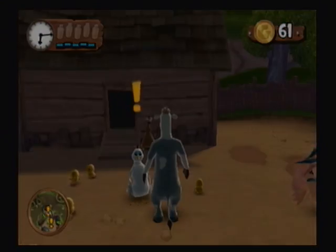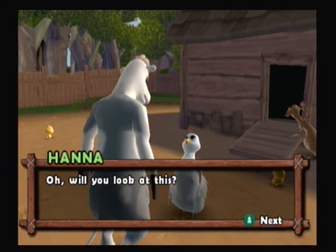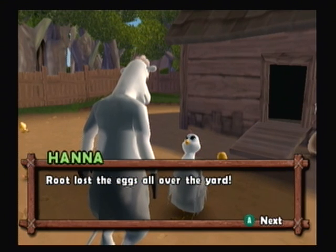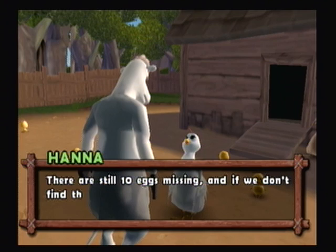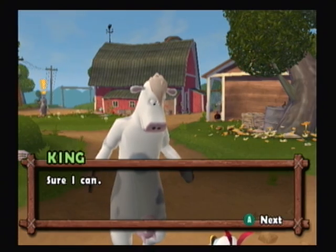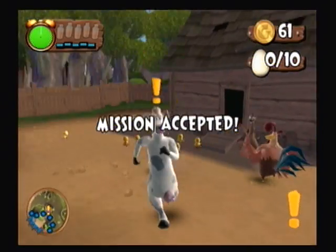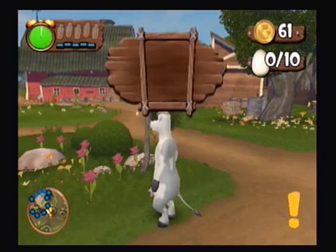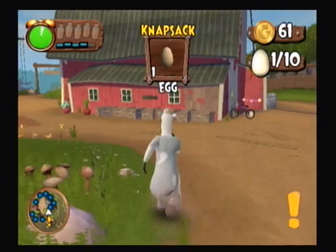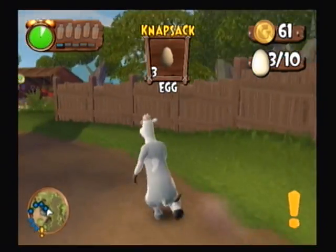Chat with Hannah. "Root lost eggs all over the yard. There are still 10 eggs missing, and if we don't find them, the raccoons will. Can you help me?" Sure I can. So now let's run around and pick up all the eggs. They're pretty easy to find since there's a star halo above them.